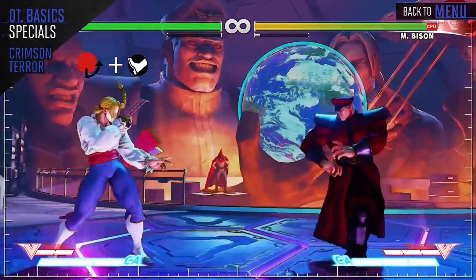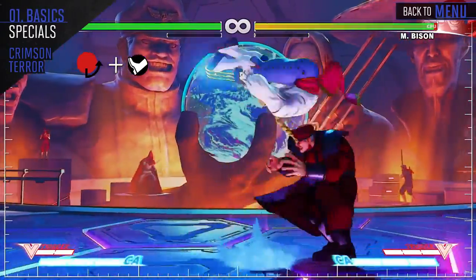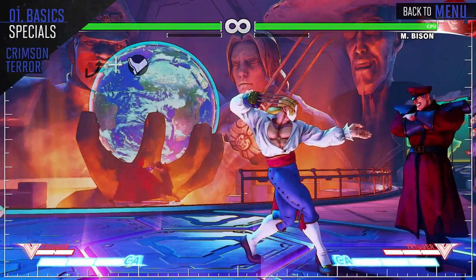Vega rolls a few times at the opponent. This attack is excellent as a combo ender, as the light version connects from his light attacks. Ending with the medium version from his medium attacks will leave you plus on block. Lastly, the EX version is projectile invincible.